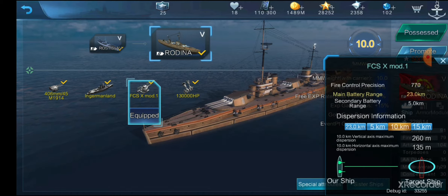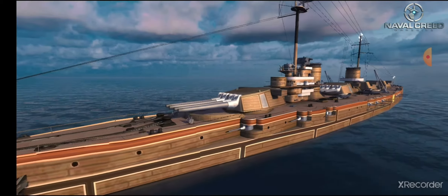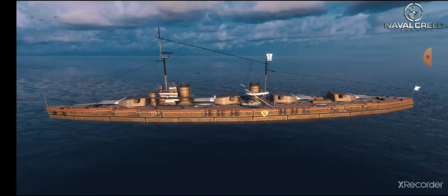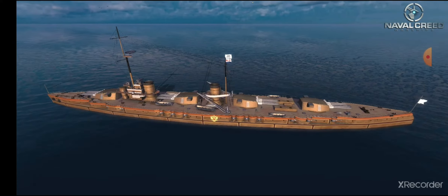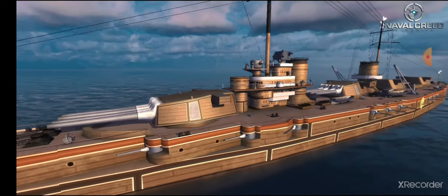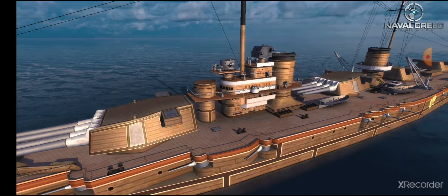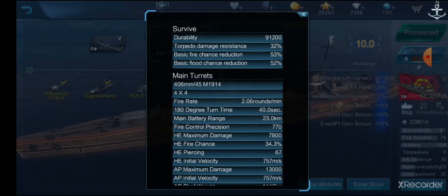Main gun range is 23 kilometers. Secondary range is 5 kilometers with no turret secondaries, only casemates, which means you have a huge shell trap for incoming shells. You have the same number as Rostislav — 12 per side. They're pretty much worthless against anything that isn't a destroyer, and if a destroyer is within 5 kilometers, something has gone very wrong. Secondaries will not be effective at all.